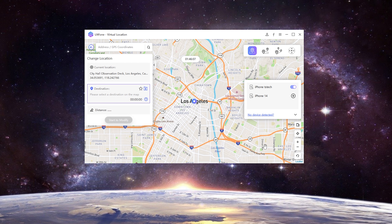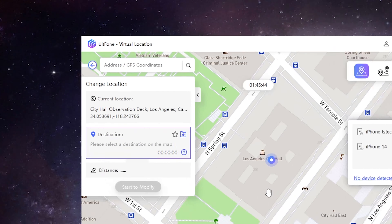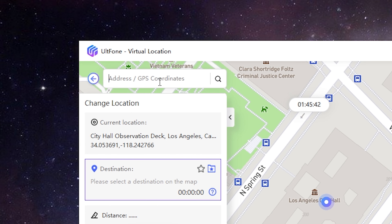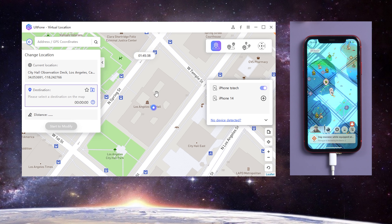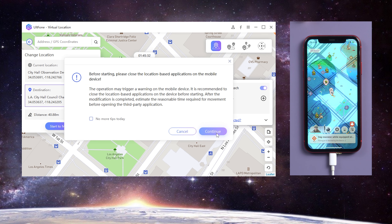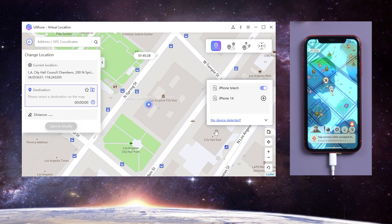You can select any location you want to change on the map, or enter the place you want to go in the search box, and then click Start to modify. Just like this — this feature can take you anywhere you want to go.